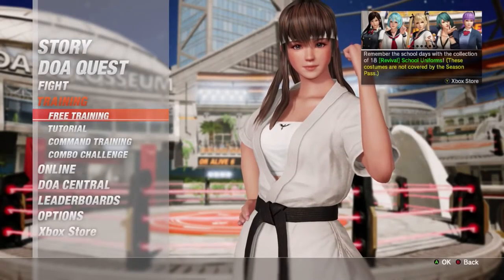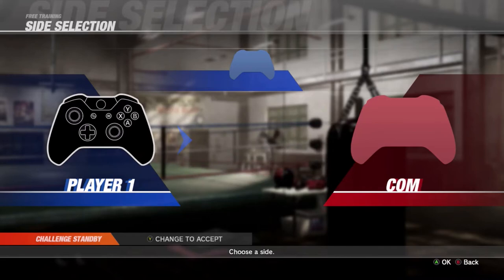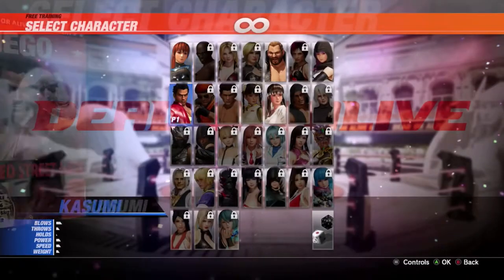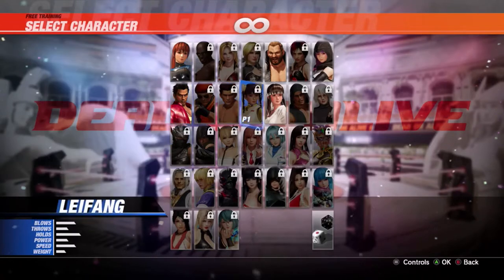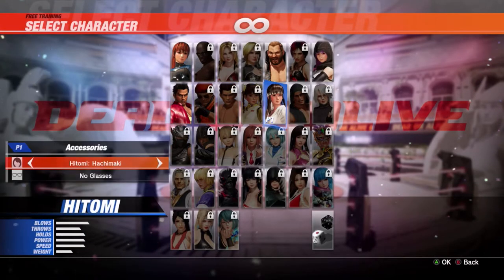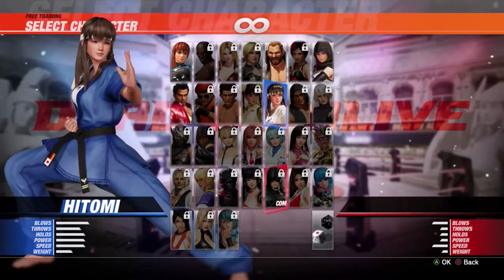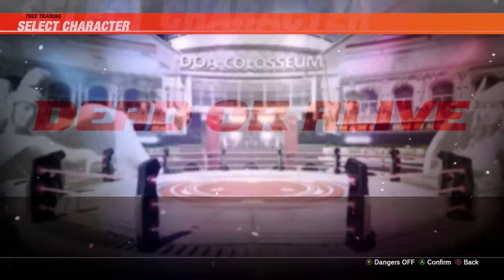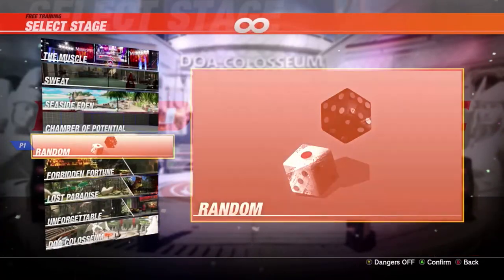The story of Dead or Alive 6 follows directly on the heels of DOA 5, but unlike previous games, this game's story follows various characters through parallel plot lines, so it can get a little confusing if you try to play through it. But bear with it — it's pretty good. To be honest, most of the Dead or Alive stories were always a little confusing and never made a lot of sense.